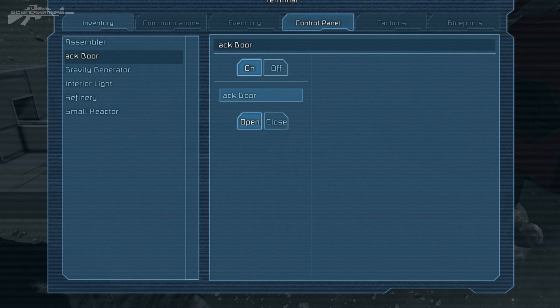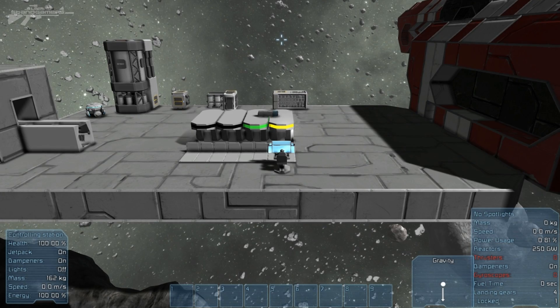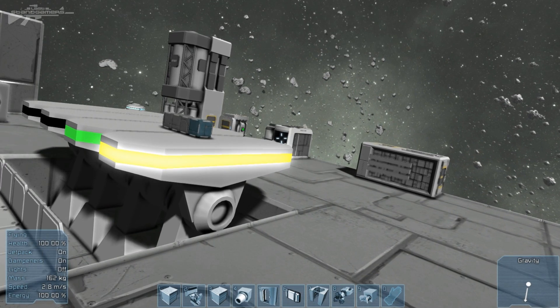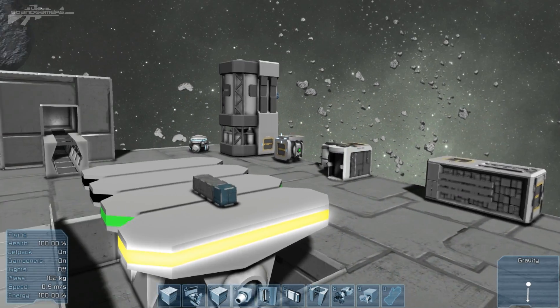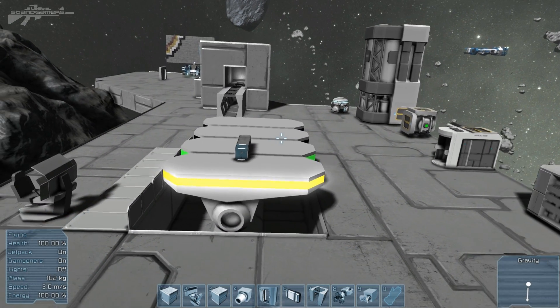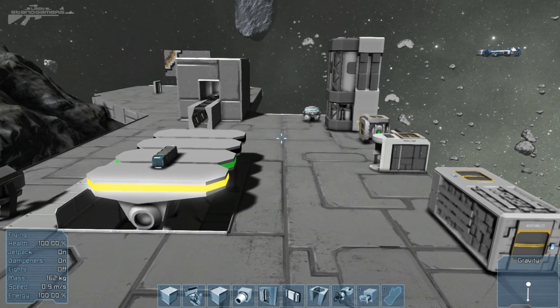You can now rename all objects. I've renamed this door 'back door' — though I missed a 'B' off. For instance, a small reactor could be renamed 'backup' — so you just have that backup reactor on or off. More importantly, this is really useful when using rotors. A rotor that can only turn one way can be labeled 'left turning only' or 'right turning,' which is a great reference, because before I had to use beacons or I'd get completely confused.